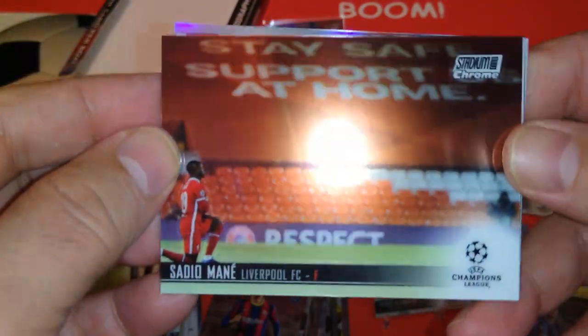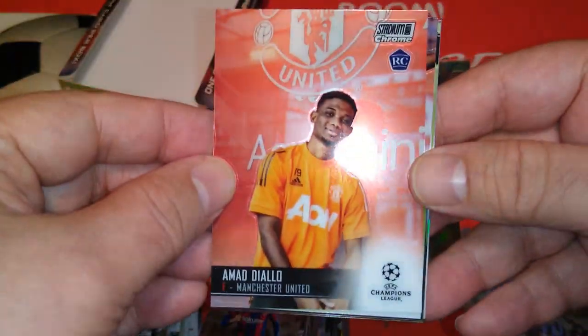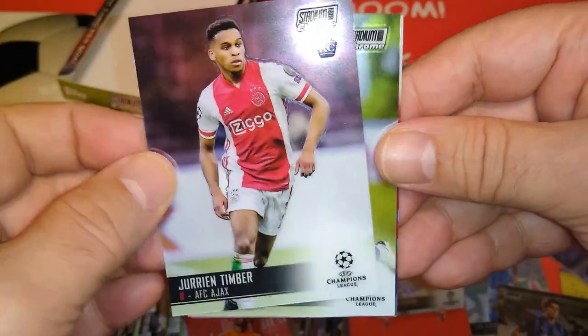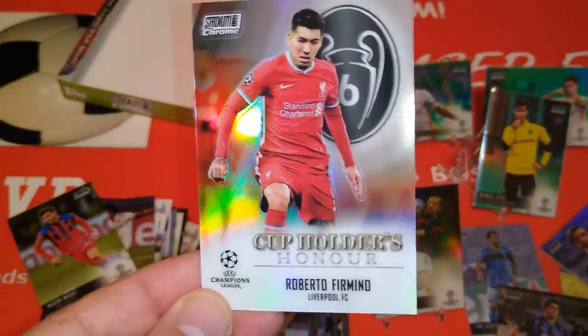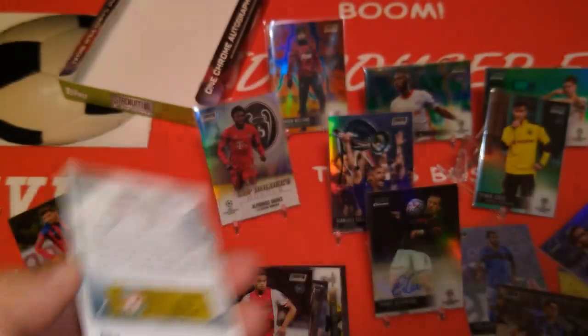I saw Liverpool at the end of that pack and I'm like, nah, it can't be! And we've got Bobby Firmino as the last one. Here's Mane taking the knee down. Diallo rookie card. Kounde, Sevilla. Timber for Ajax. Mason Mount for Chelsea and Roberto Firmino behind him — beautiful card! Cup Holders on a Bobby Firmino — six European cups, just like the Alphonso Davies one. And that is the box!